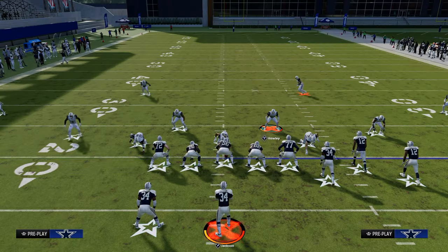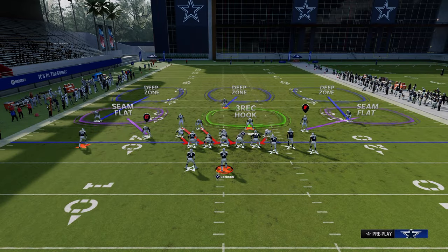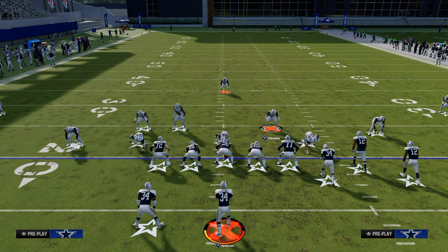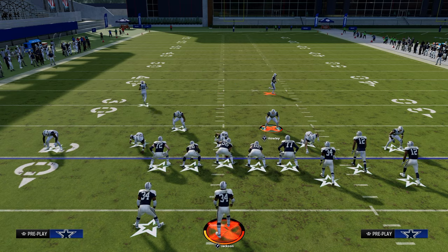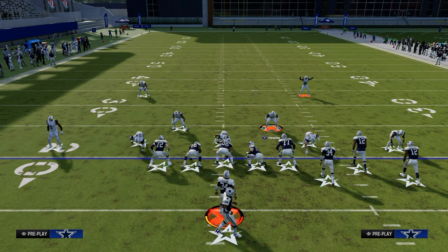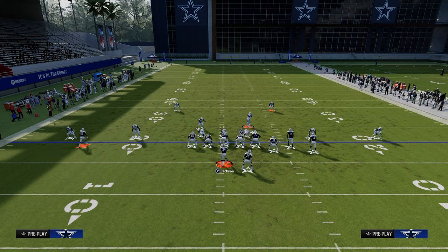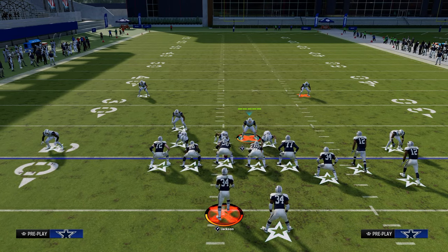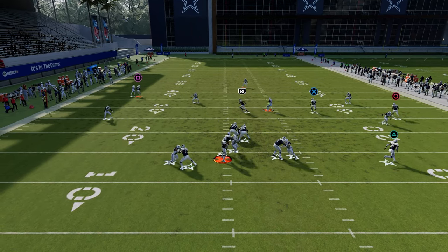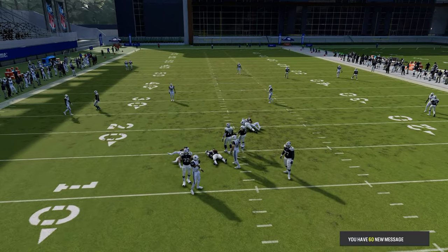One of the main counters to this defense is to instantly audible. Let's say they audible to Bunch Strong — if I try to back off the slot corner, you can see he's not backing off. This is going to cause the blitz to potentially be picked up if they set up a protection, because it's a lot easier to pick up the blitz when the corner is not backed off.